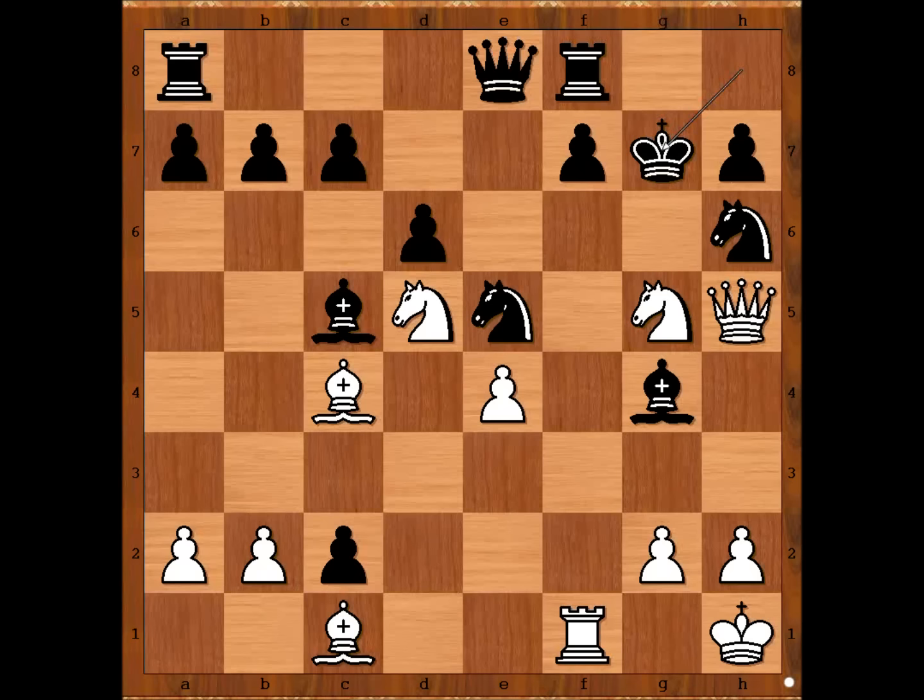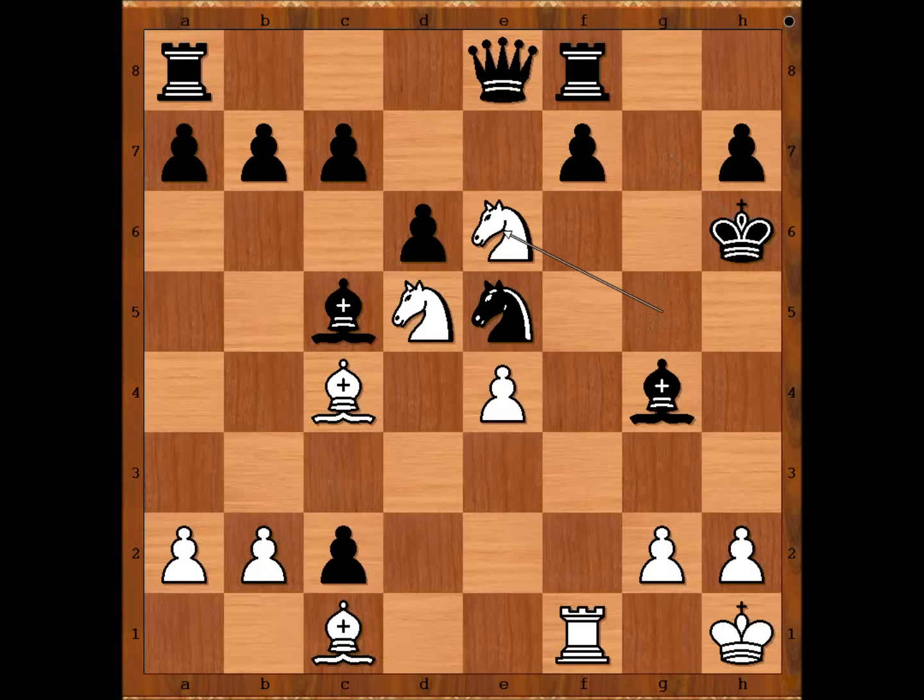Black was surprised by the move that white played. Please pause the video and try to find the best move for white. What did you find? Siegbert Taras sacrificed the queen. This is check. King takes queen. Knight to e6, discovered check.